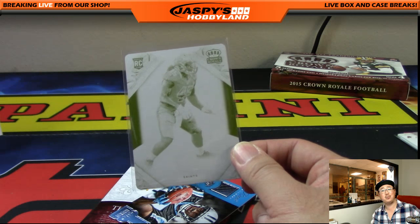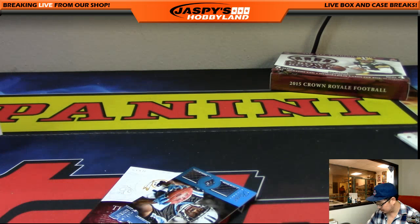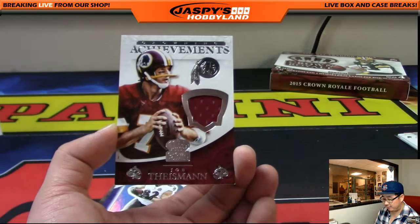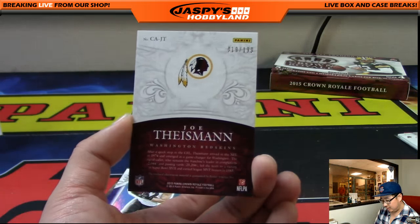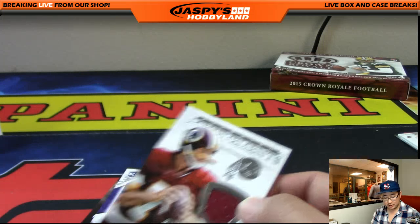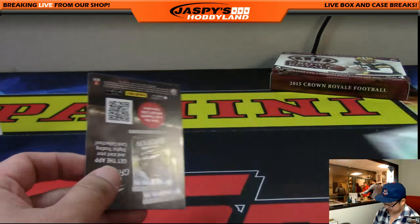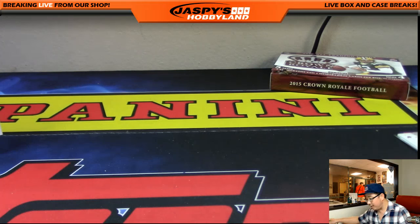All aboard the Big Hit Express! Woop woop! And Joe Theismann out of 199, Achievements Relic, 19 out of 199 — just 12 off the jersey number — going to Edward S. And there's Nick Boyle at the end. And there it is, folks. That's it.